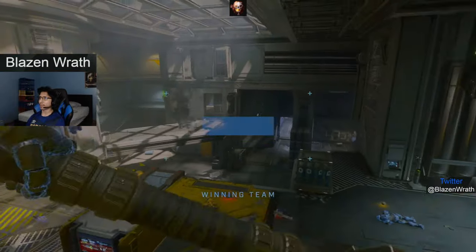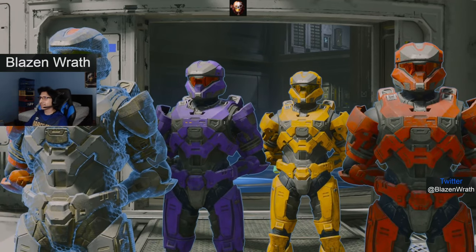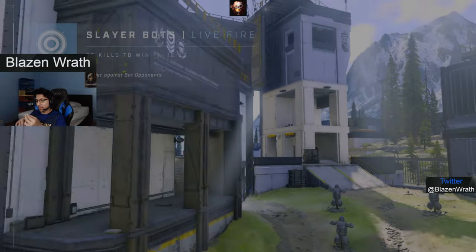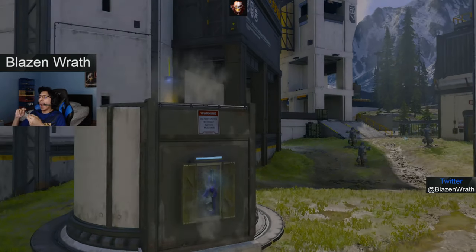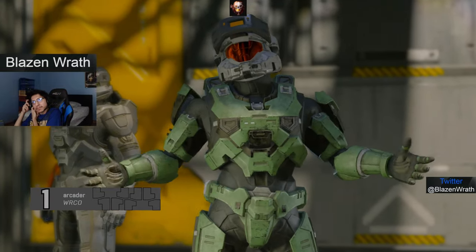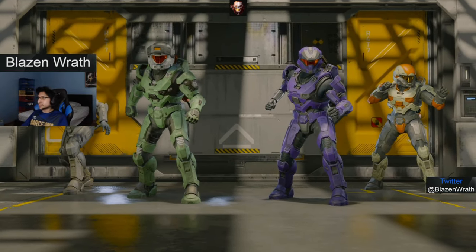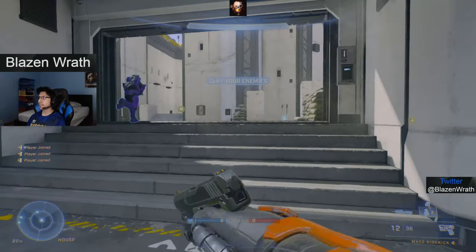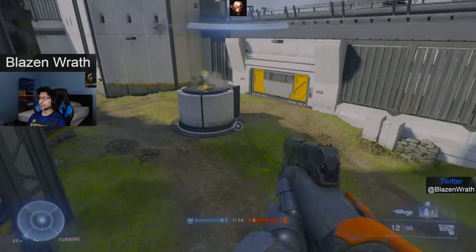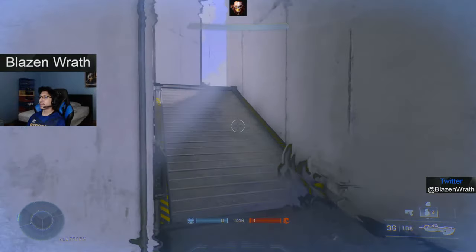When 343 turned PvP on for 2 hours, the red outlines started to matter more — a couple of times an opponent came out of a doorway and the outline caught my attention, or vice versa, I was hiding with no shields trying to recover and died, wondering if my opponent spotted me because of my outline. My personal suggestion: keep the blue outlines with the name arrow for teammates like previous games, and for opponents just have a red name and red reticle — no outline. Maybe add that as an option in the settings.